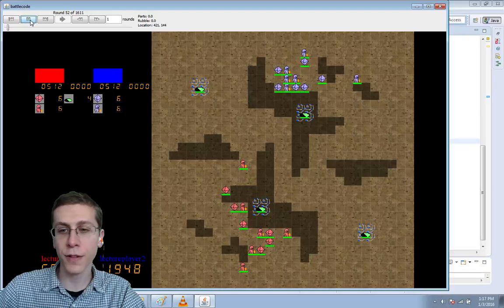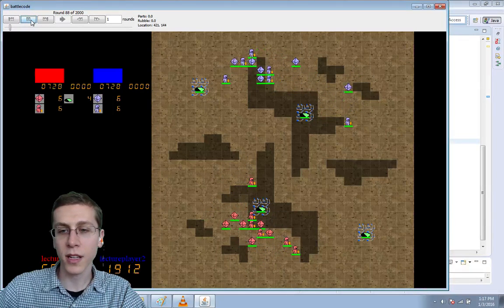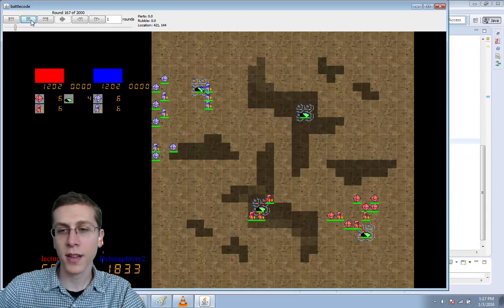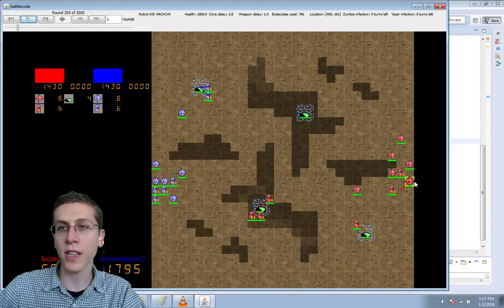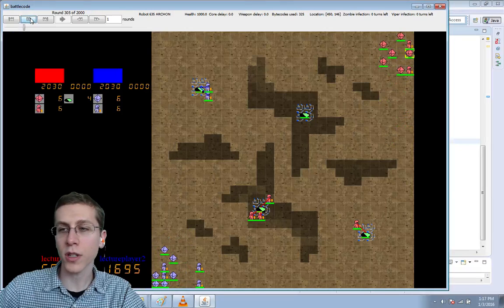And sure enough, our team is staying together a little bit better. These robots are still getting distracted. I think we can see which is the leader — I think it's this one. He's moving more slowly than the others.